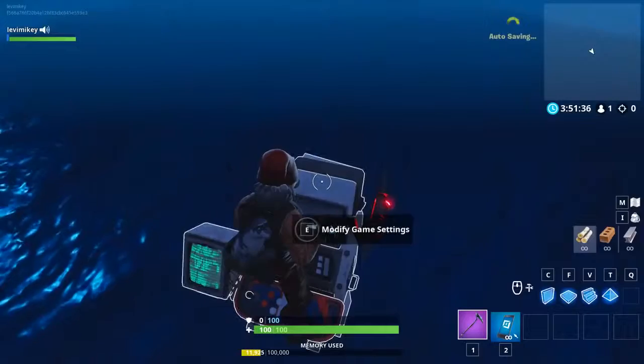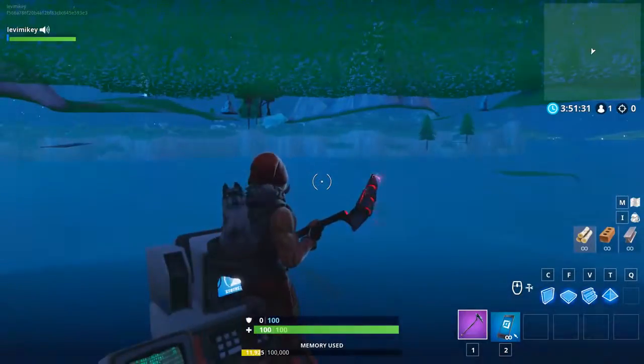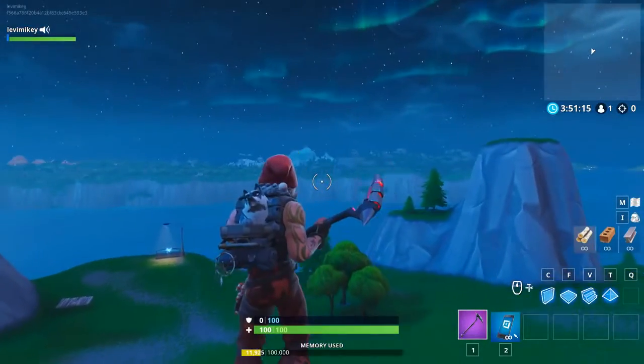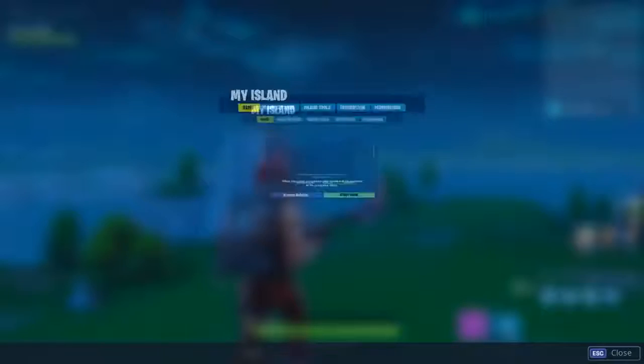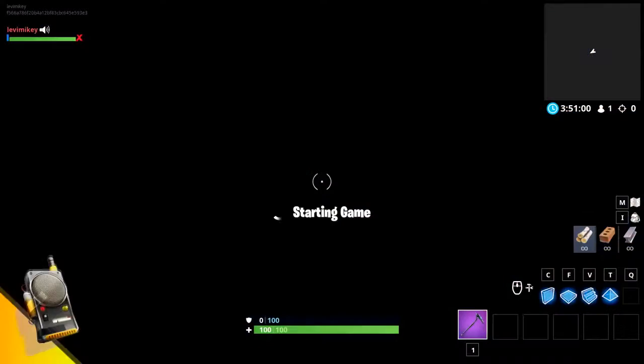It's basically like clicking 'my island' but it's just a little terminal down there. Our next glitch is showing you how to get over to the main creative island. Press escape, click 'my island,' and then time limit should be set to none, spawn should be set to one. Go ahead and click start game.